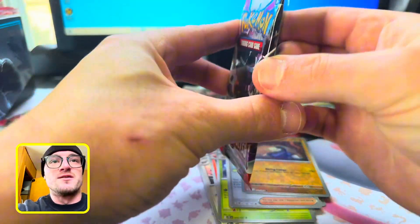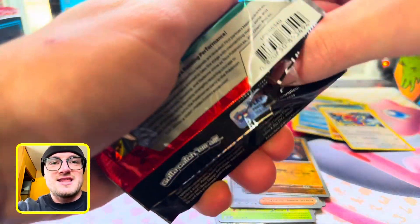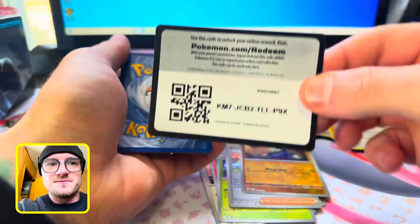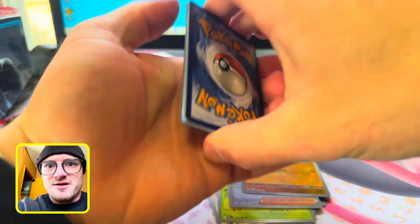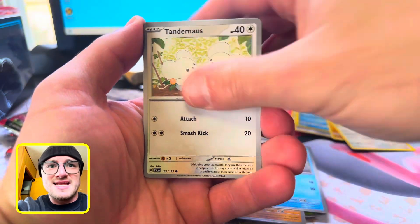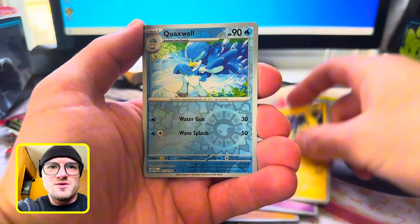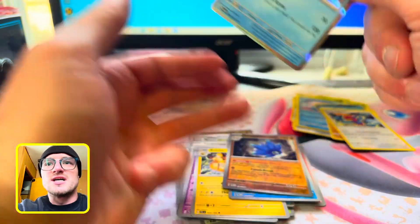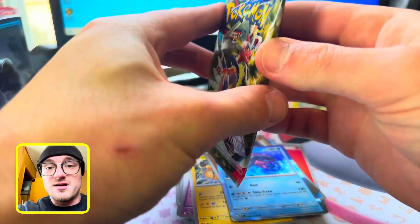Paldea Evolved. Who's in here? Iono — I think so, because I just pulled the full art from the Charizard box. Fire, Dark — Combee, Glimmet, Frigibax, Tandemouse, Dendra. Oh, I still need that SIR. Palossand, Raichu, Quaxwell baby, Glamour, Veluza. The Veluza illustration rare from the new Paradox Rift set looks crazy.